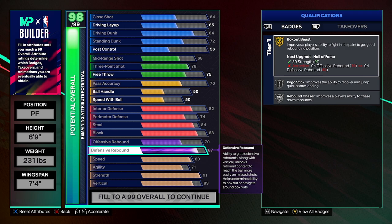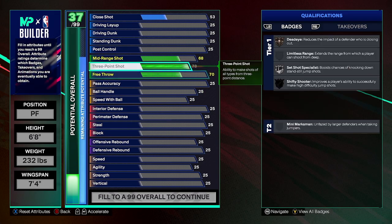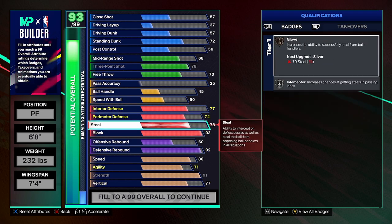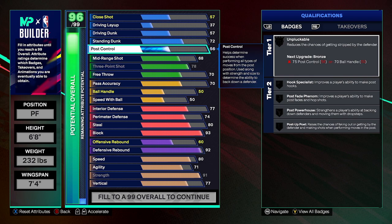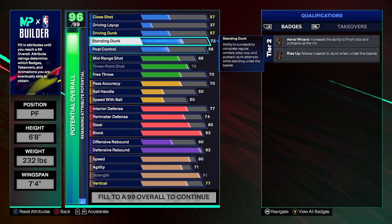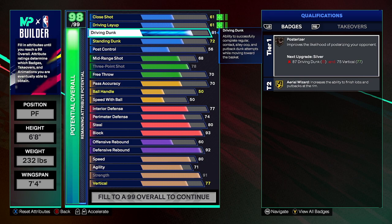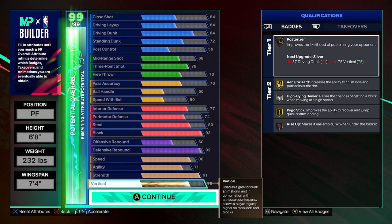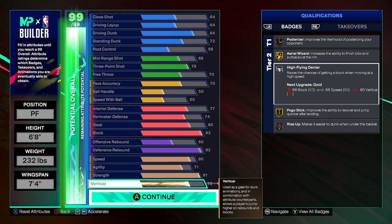If you do not plan on hitting superstar or legend, this is how I will make the backend build. Still going to go 6'8", everything the same. Still going to go with the 70. Put that to 60. You want that block — put that to a 77. As far as steal, I would sacrifice and go 80 or 79. I would still definitely go for that 70 pass accuracy. I would try to get that high fly denier and get that 80 vertical, but what are you willing to sacrifice to achieve that? I went from a 70 offensive rebound down to a 60, so it's even less usable.